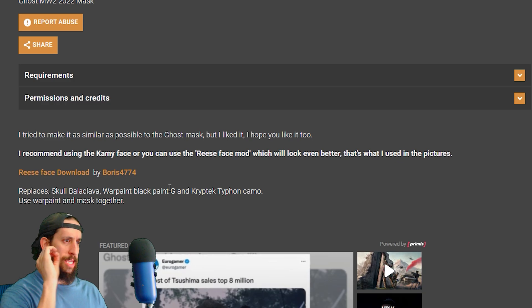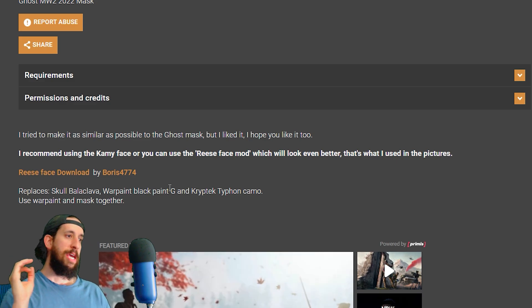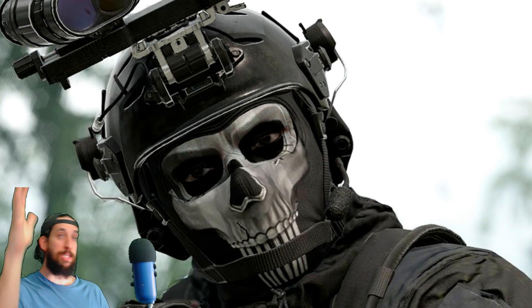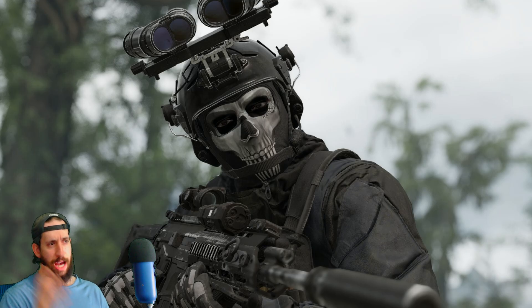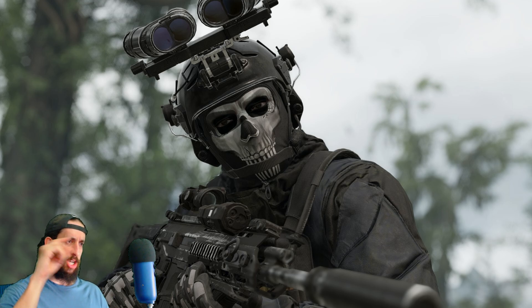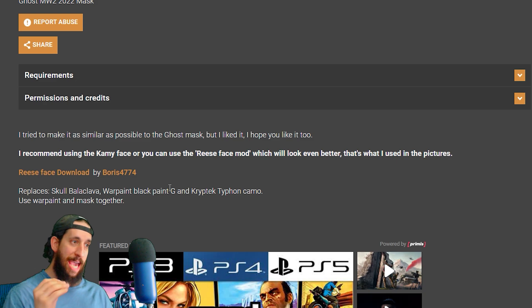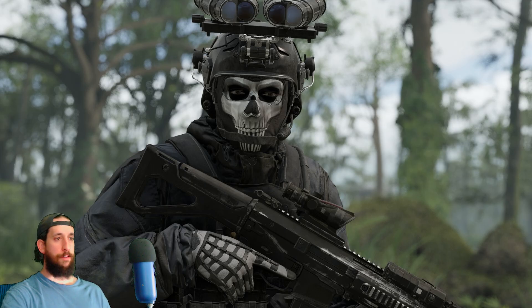He tried to make it as similar as possible to Ghost's mask, and he hopes you like it too. He recommends using the Cami face or the Reese face mod — the modding scene is going crazy with the cosmetics. It replaces the skull balaclava war paint, black paint, and the Cryptic Typhon camo. Use the war paint and the mask together and you get Ghost from Modern Warfare.